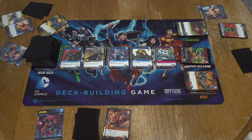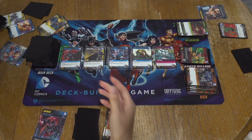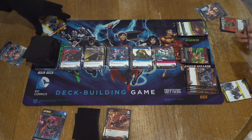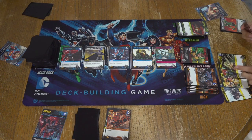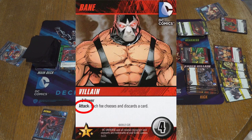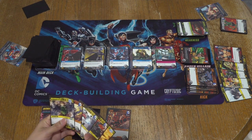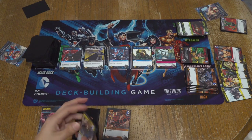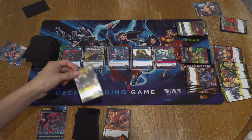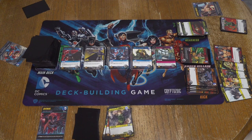Anything for four? Just another kick. Righty-o. One vulnerability, one punch, two, three, and Bane which is plus two power — so that's five. And there's an attack with Bane that says each foe chooses and discards a card. Bane's alright. I'll discard my vulnerability. So I have five.